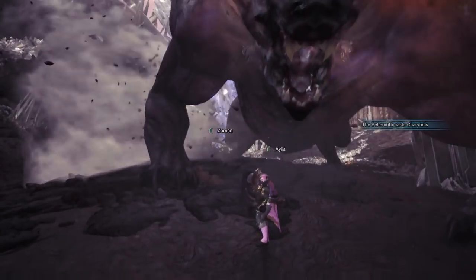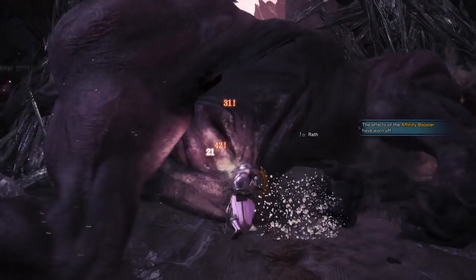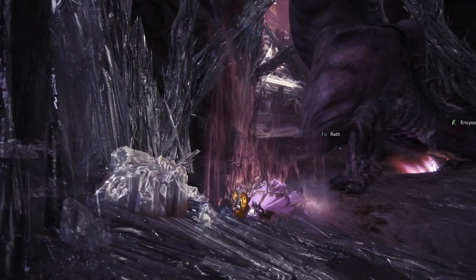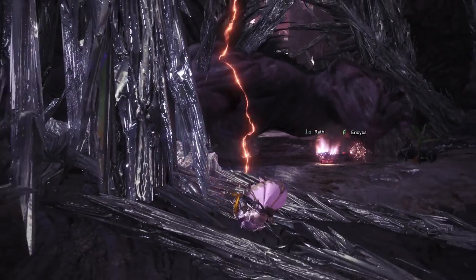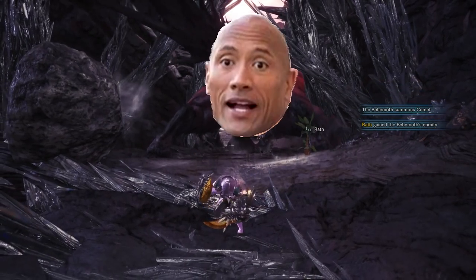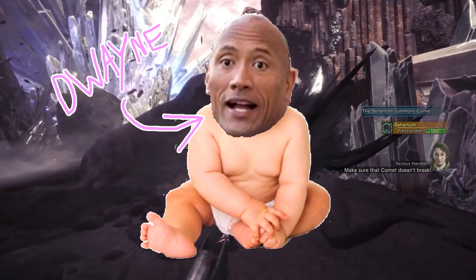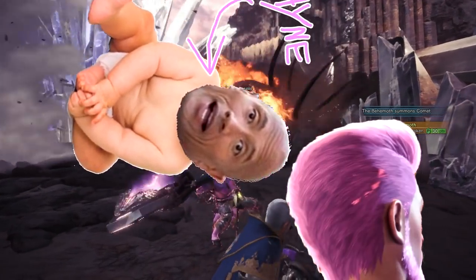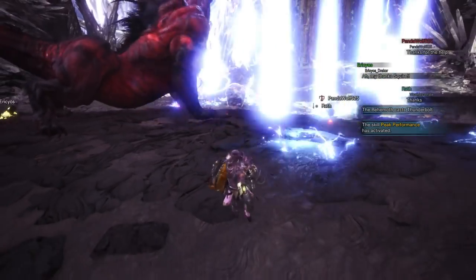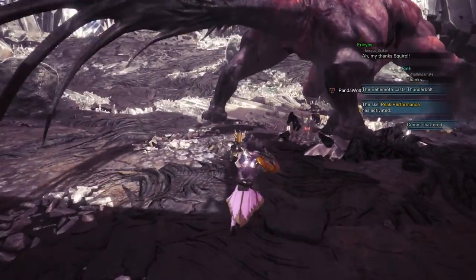The Comet is a move that you will desperately want to remember for a later point in the fight. Behemoth will light up blue and then will target a player, followed by a ridiculously noticeable red line coming down from the sky. When the cast finishes, he will drop a large rock on said red line. This rock is your baby. Give it a name, and do anything else you have to do to drive it into your head that protecting this rock is paramount to surviving the fight as a whole. The Comets do have health, and Behemoth can destroy them — you do not want that.